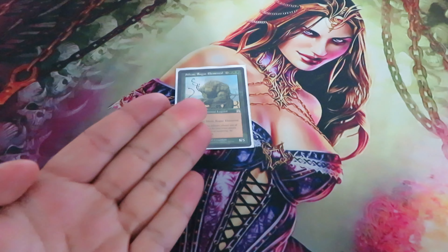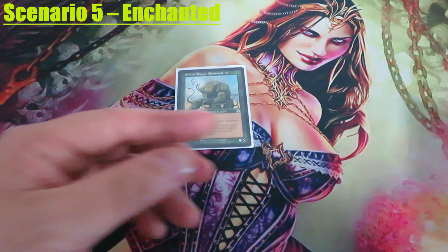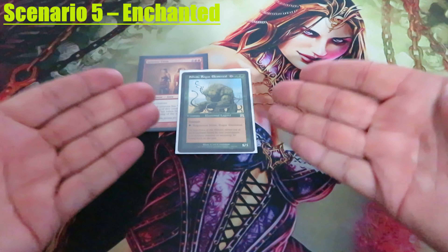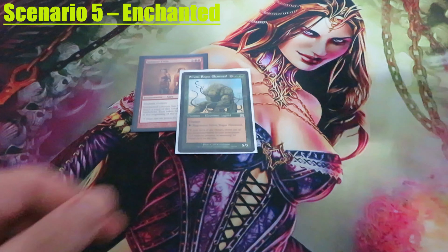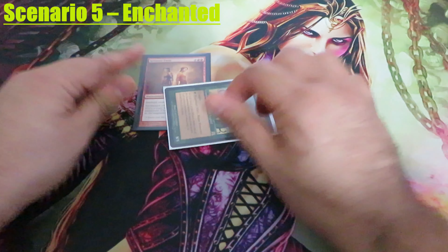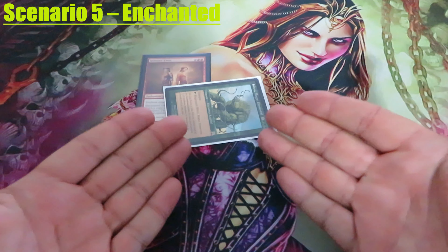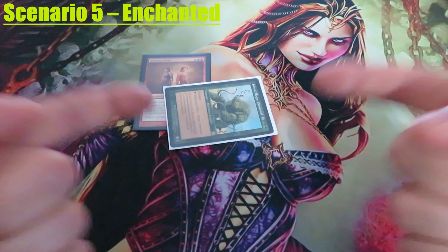The same applies to Scenario 5: Enchanted. Let's say our Sylvos is enchanted with a Splinter Twin. My opponent will cast again Murder, targeting my Sylvos. I will pay 1 green to regenerate it and tap it. The enchantment will remain attached to Sylvos because you are never changing zones when you regenerate.